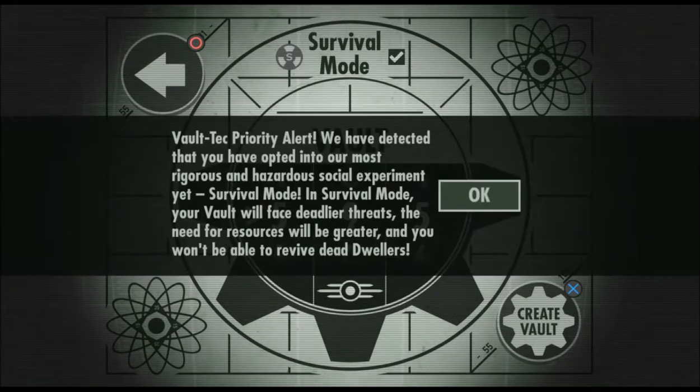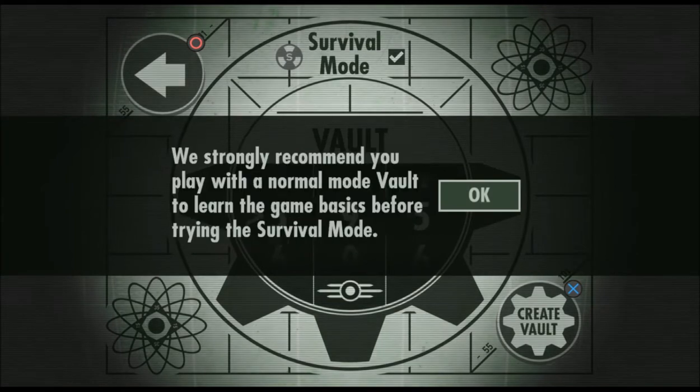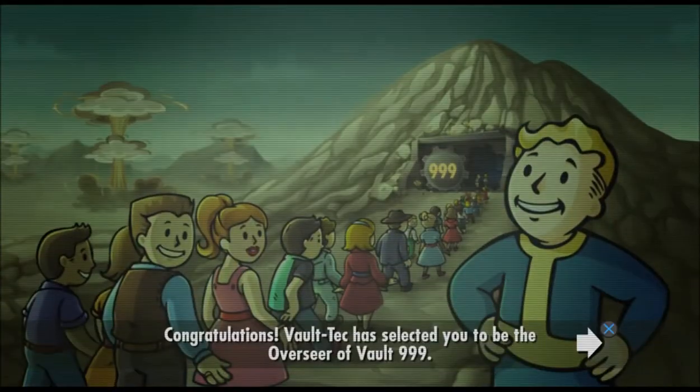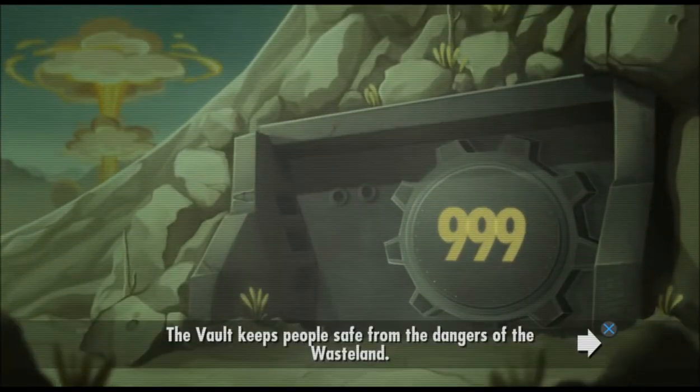You can go survival mode by clicking on the triangle. It's pretty self-explanatory. Let's go 999, because we got zero on the other one. And then you just create your vault. Congratulations — Vault-Tec has selected you to be the overseer of Vault 999. It even puts a little 999 on the thing. Vault keeps people safe from the dangers of the wasteland, and the overseer's job is to expand and maintain the vault by keeping your dwellers safe and happy.